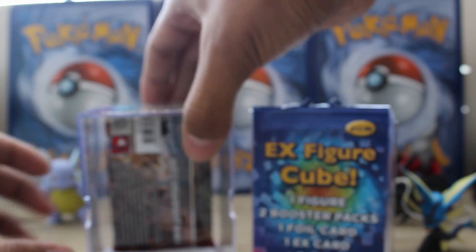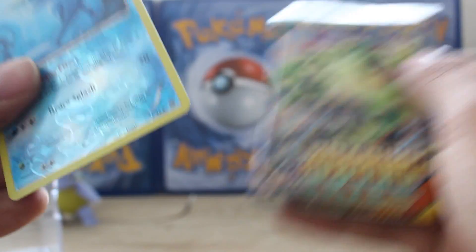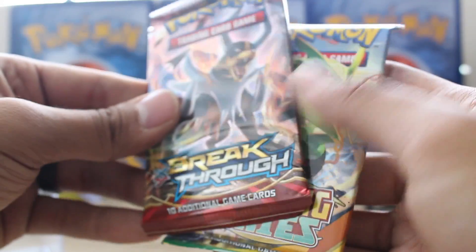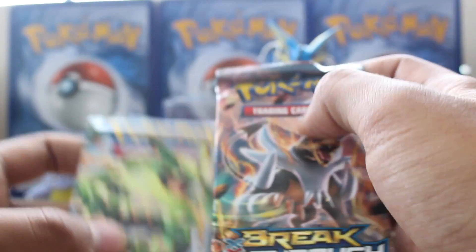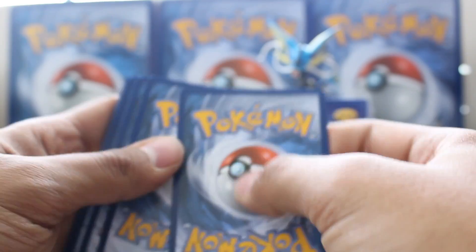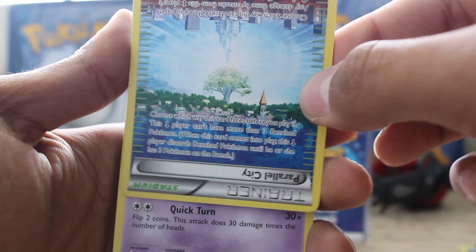We have a booster and a holo. We have a reverse uncommon Vaporeon — okay, that's our holo card apparently. We have a Roaring Skies — woo! — and an extremely squished Breakthrough, just trying to break through its packaging. Let's start with Breakthrough. Parallel City — that's a pretty sweet card. It's got information on either side.